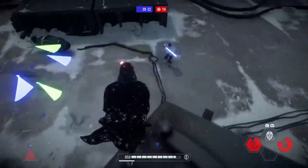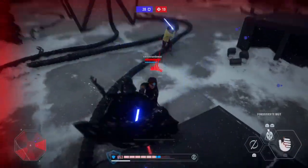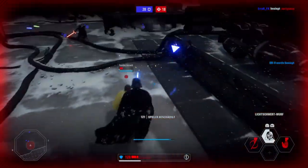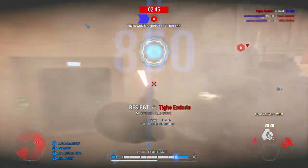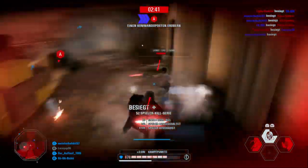Anyway, these ability combinations are very powerful and can be used in a lot of situations. For example, if some dude is spamming hits on you, just dash to the side and do this — it will deal a lot of damage and they will back off. Besides, his abilities are also very effective against troopers and to clear out rooms, so keep that in mind when you're playing Galactic Assault or Supremacy.